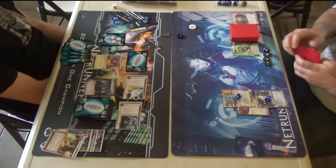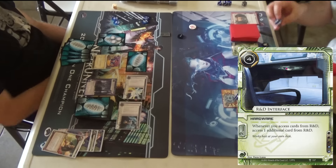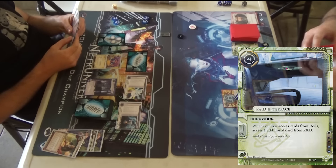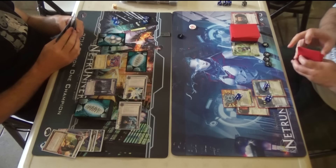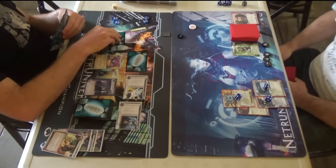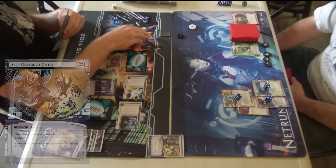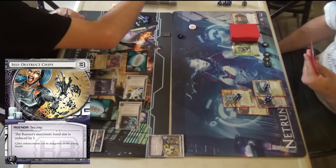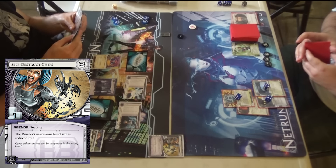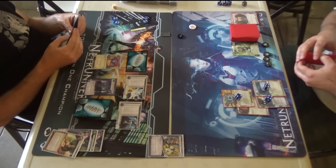Just thinking about that Mushin No Shin play — it looks like he might just ignore it, so I think this is his fourth click. He's just getting RDI, so I might have snuck something out here. I bet he's not expecting Mandatory Upgrades. And that was just the Brain Chips — so his hand size is decreased by one. That's a good move because it's not a lot of risk for a lot of value.